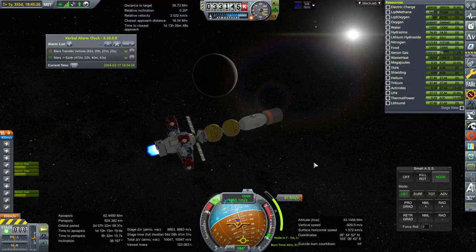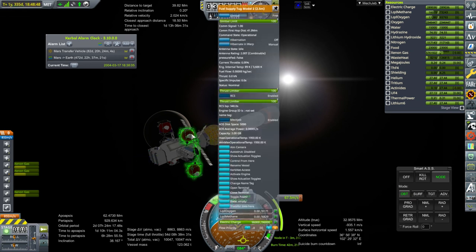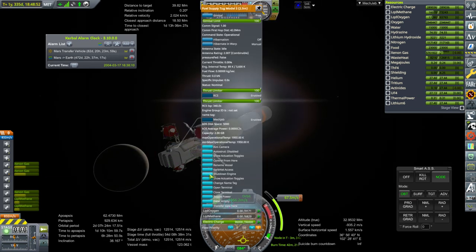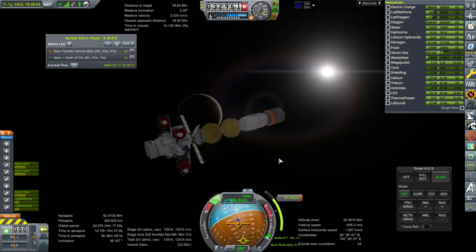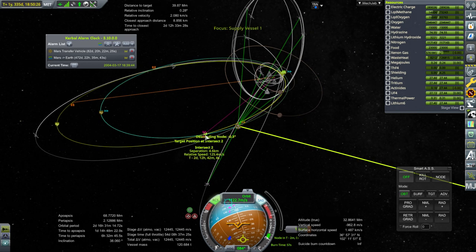So here we're approaching the node, so I'm going to have to shut down the ion engines and actually use the methane engines. The whole goal was to avoid using the methane engines but there's little leeway for that at this point since we have an encounter plotted. That's a closest approach distance of about eight kilometers — that's pretty good.